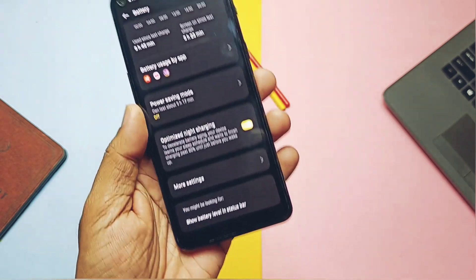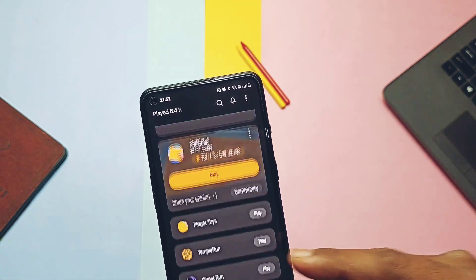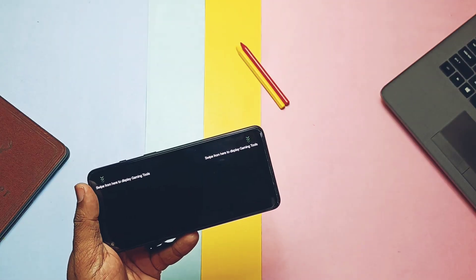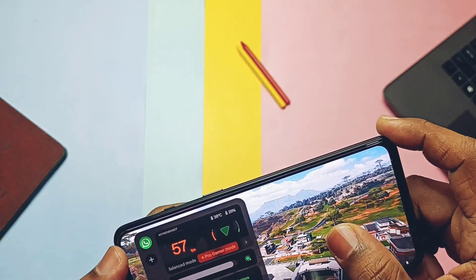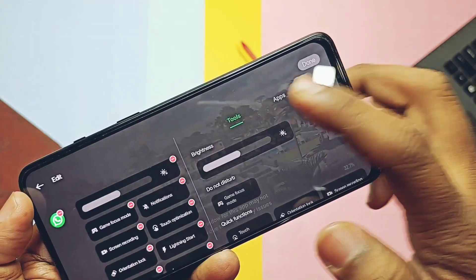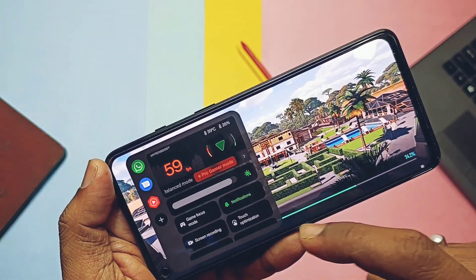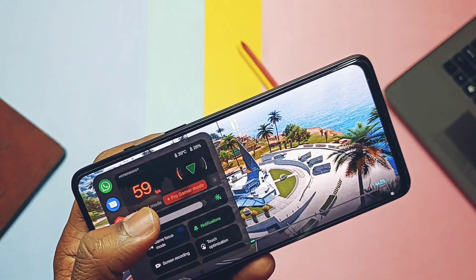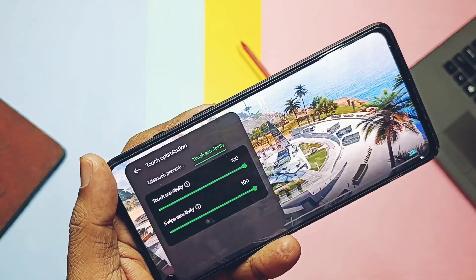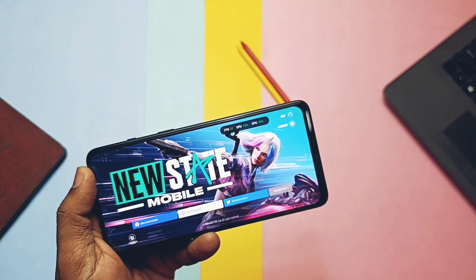Now comes the gaming part. The new OTA has a new gaming mode with a complete overhaul of the user interface. Keep your Game Space app updated via the Play Store as it will add more features. The look and access of Game Space is completely changed — you can now access it by swiping from the top, left, or right areas, whereas previously it was from corner edges. The UI now shows screen FPS details in a big number at the top, a left panel for adding apps as multi-window, and a brightness slider — so no need to open quick settings. You can edit tiles or add more apps. Options like performance mode, game focus mode, and touch sensitivity are still present. Lightning Start is a new option, while Game Filter works only for supported applications.